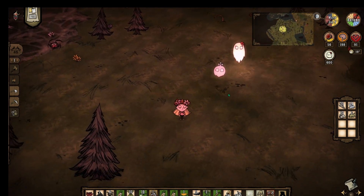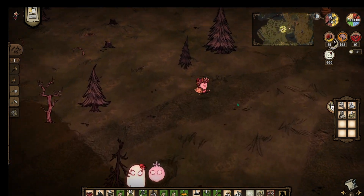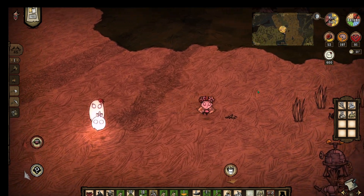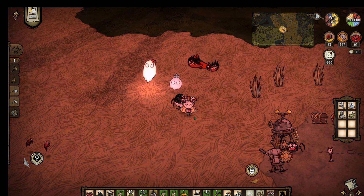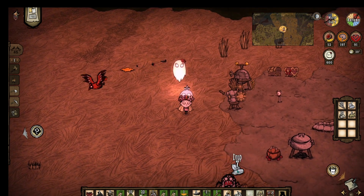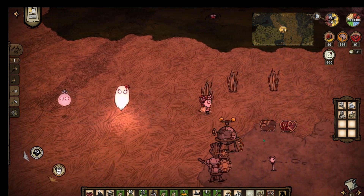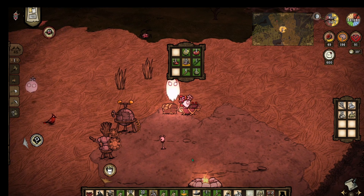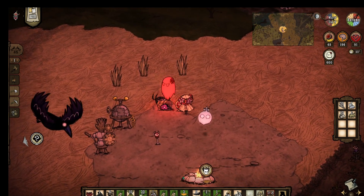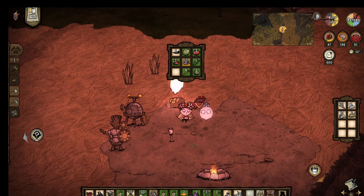A player gets hit by a mosquito and kills it. Then something unexpected happens — a weird tentacle appears. Players warn each other to be careful. Someone picks up suspicious marble. Another player tries to share flint but can't find the person on the map. Someone asks about breaking the marble — they'd need to make a healing slab first, and Chester might have the materials. The suspicious marble likely needs special handling.